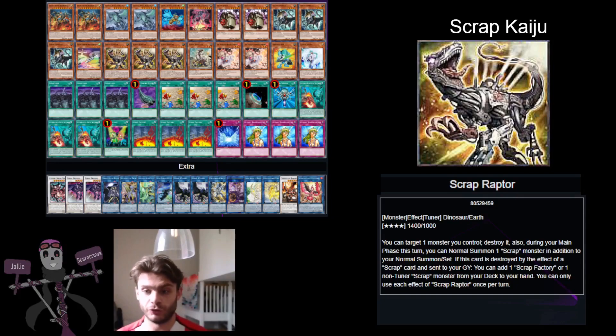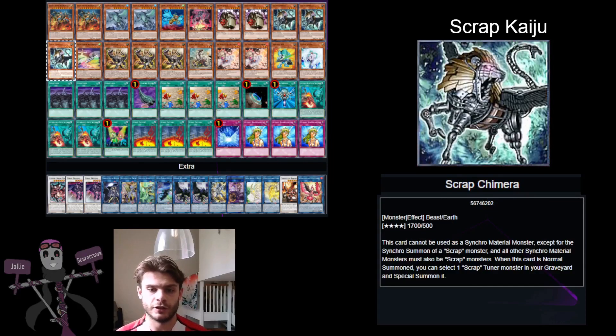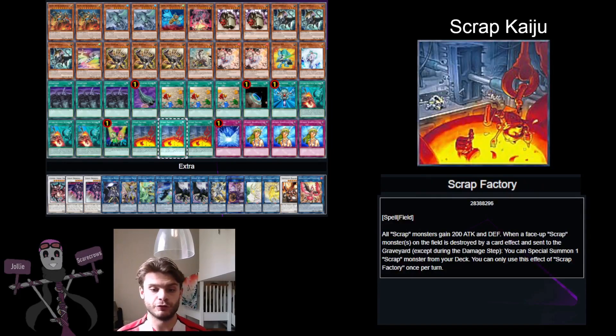At this point you want to have both the field spell Scrap Factory and Scrap Chimera. With Scrap Factory, if a Scrap monster gets destroyed by a card effect you get to special summon one Scrap monster from your deck. If you get this in your opening hand, play it before you start your Scrap Raptor combo. But sometimes you'll have to search for it with the effect of Scrap Raptor.